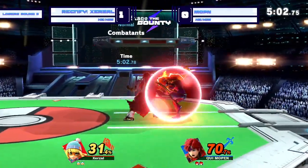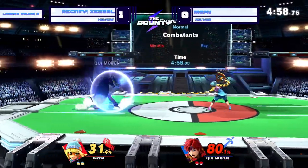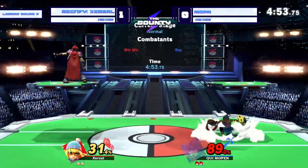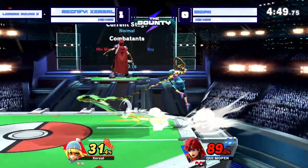It worked — he tries to get a drop-down up air, doesn't manage to do so. Pushing Mopin into the corner now. Mopin's got to find his way back to center stage — being in the corner against Min Min is so scary.